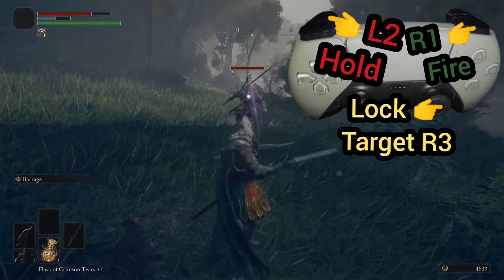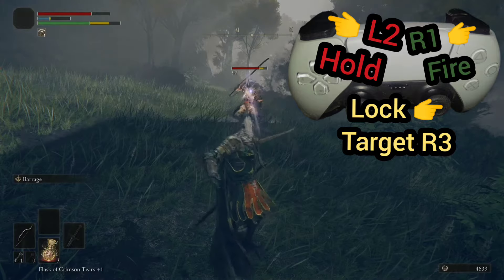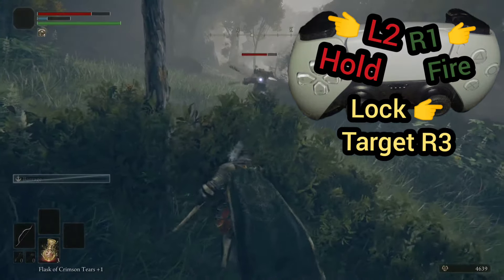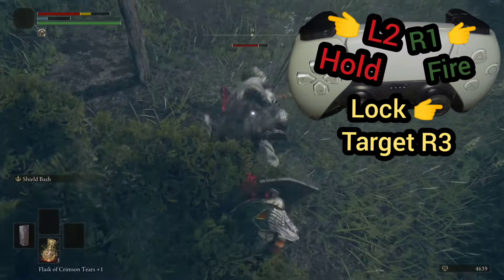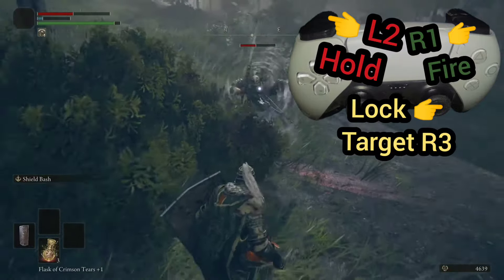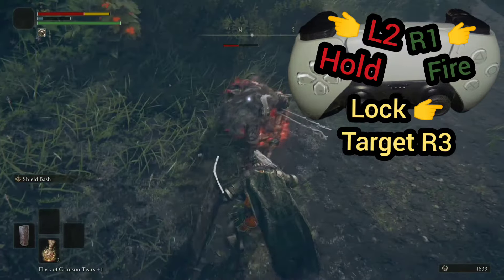Then just simply press R1 to fire. Now we're out of arrows and we have to switch back to normal fighting. And that is pretty much how we use arrows in this game.